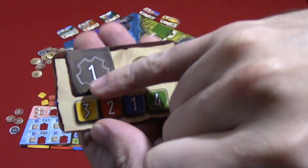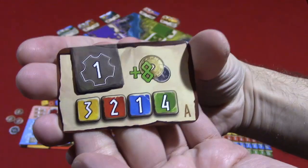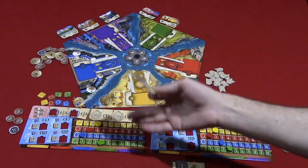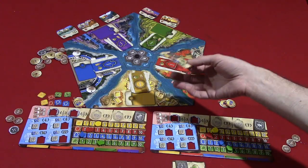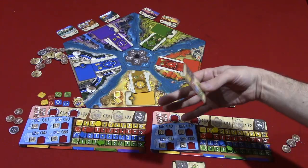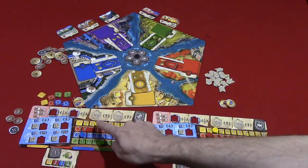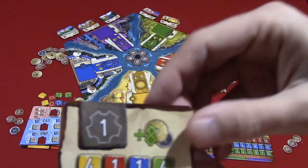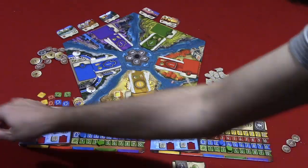Each card will also have an initiative number. Whoever has the lowest initiative will be the first player in the first round. The person with the second lowest will be first player in round two, and the third lowest in round three. If there are more players than that, each player who will never become first player will get a coin as compensation. Players set up their boards according to those cards, and can pick from an A or B side for some differentiation in starting stats.